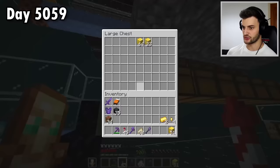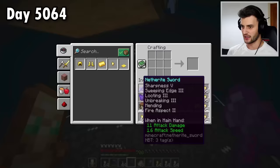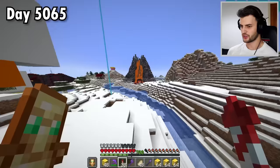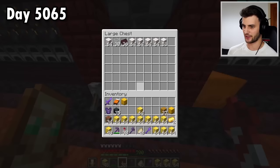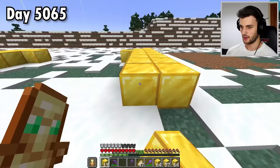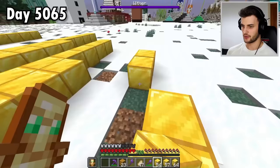Then I can just AFK here as the pigmen get me more. From being here for quite some time, I've got a decent amount of gold. I also seem to remember that I put some quartz in here a while ago. The palace is going to be built right here. And as you can see already, it's going through my gold blocks fast — maybe I would have been better just using yellow concrete, although if I did that it wouldn't look anywhere near as impressive.